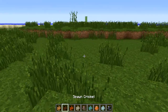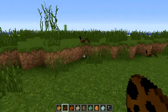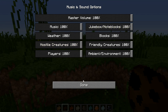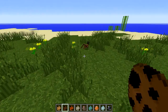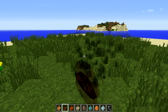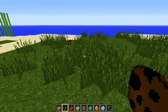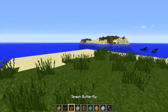Now we have a cricket, and this bad boy hops around and makes sounds. I can't really hear him or any music, but he spawns in the forest or something like that.